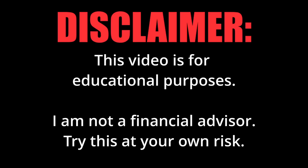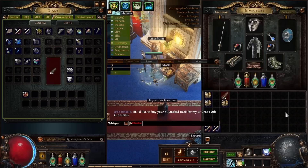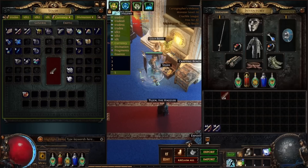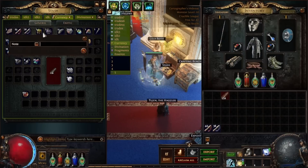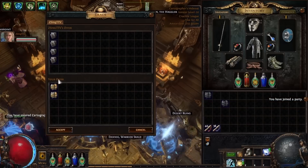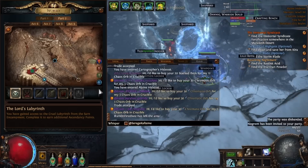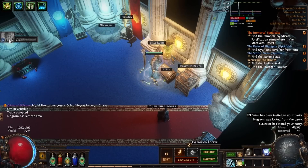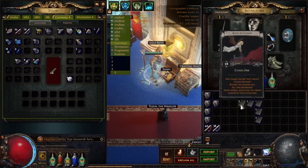Today I'm going to be breaking down my profit strategy that I use every single league — I've used it since 3.16 and it has worked every single time without fail. Keep in mind I'm not a financial professional and this might not work for you. This is a very tedious and time-consuming process that not a lot of people are into. It's a lot less gameplay and a lot more math and trading, so do keep in mind this is a different way to play.